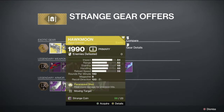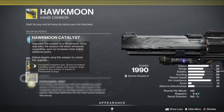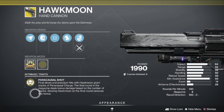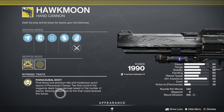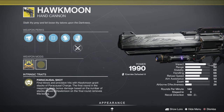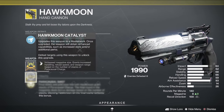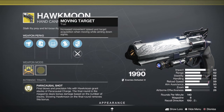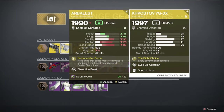This week's Hawkmoon has Moving Target. It grants stacks of Paracausal Charge — a final round in the magazine deals bonus damage based on the number of stacks stored. Firing Hawkmoon on the final round will consume this bonus. If you guys are still trying to get a Hawkmoon, this is a decent roll with Moving Target.